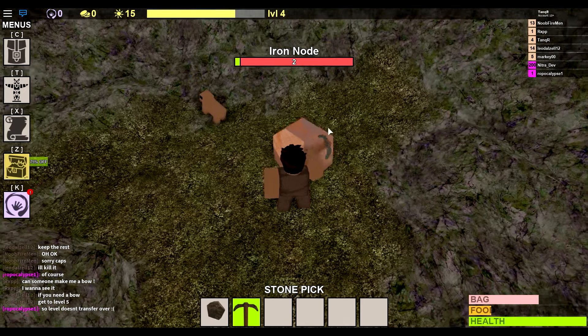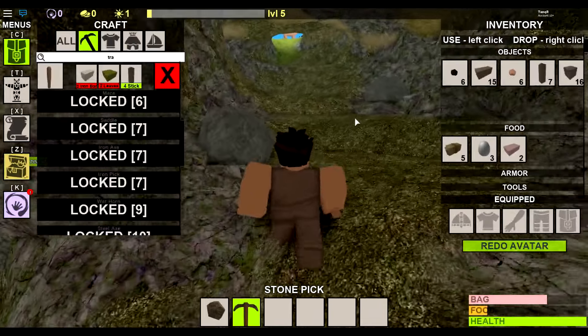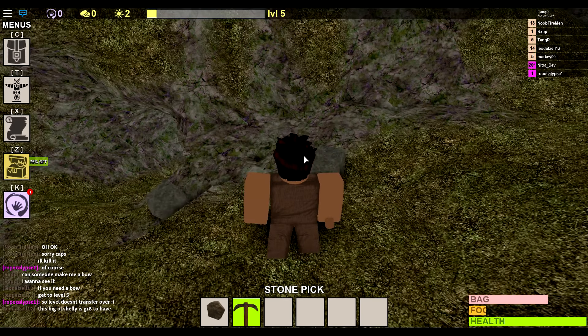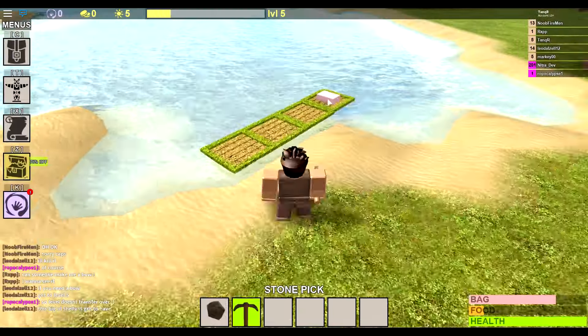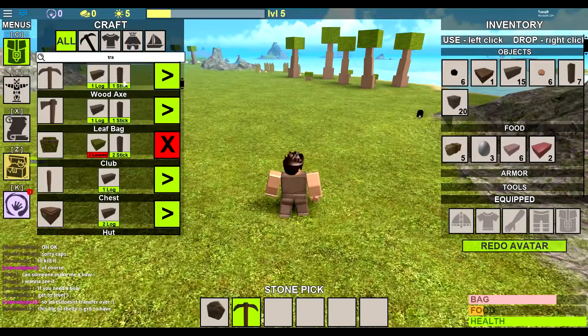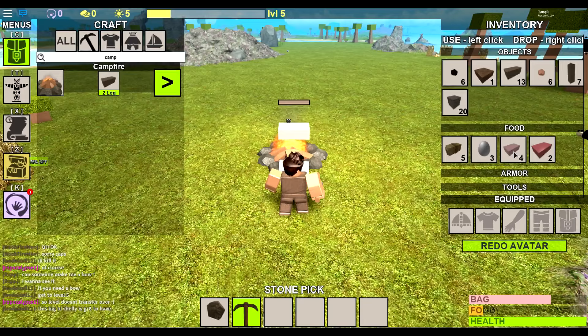I'm just going to get this iron and level up. You have to be level 7 to get the iron stuff — right now I'm level 5, shown up there. So you want to go around hitting trees and mining rocks and it'll all give you XP. It's only giving me one XP, so you want to try and find something that gives you the most XP. As you can see in the bottom right, my food is going down very quickly.